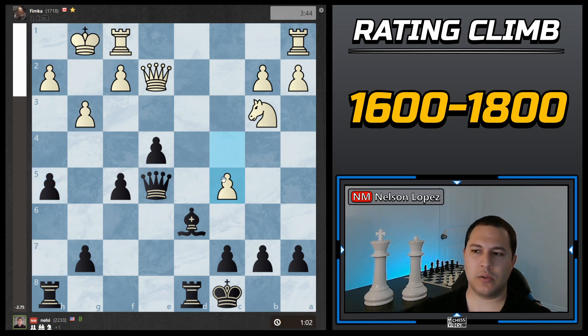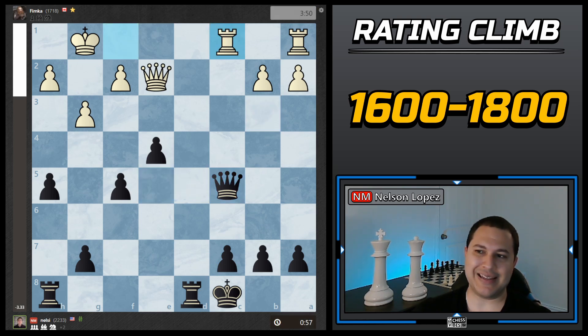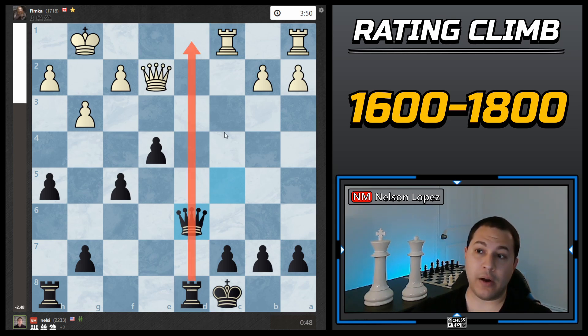He plays c5 — giving away a pawn trying to open up the file for his rooks — but I felt I was in a good position to defend. I could easily bring the knight up if needed, my queen would also do a good job. So I was okay just taking. He brought a rook over and I played queen to d6, just trying to keep control of the file, maybe get to the second rank, and it also defends this square. He's lined up on it and will probably proceed with a queen move threatening checkmate later, so I went ahead and defended it.